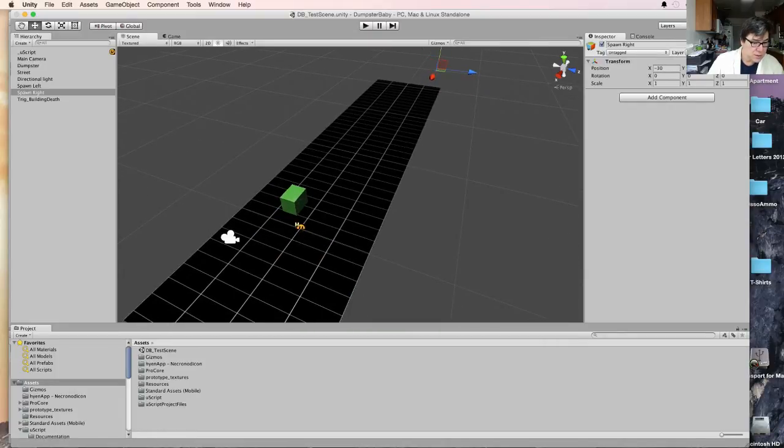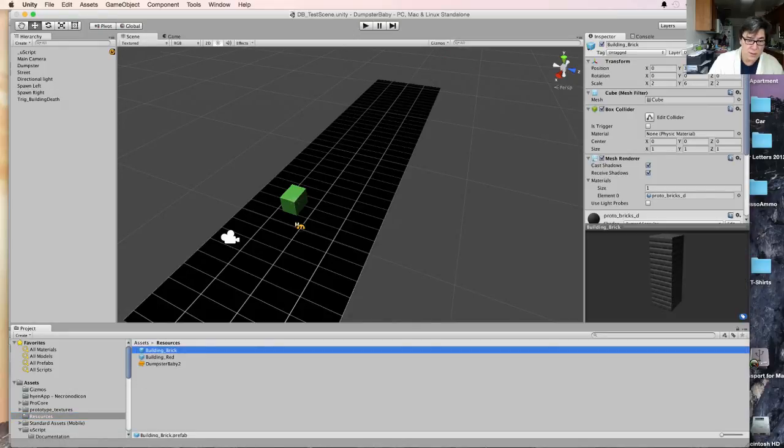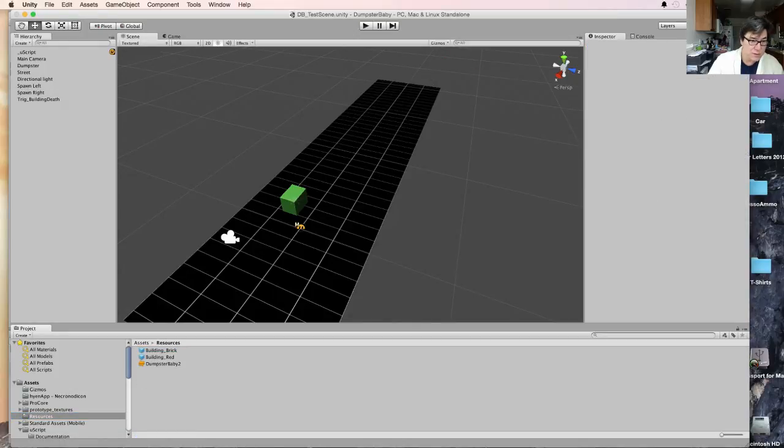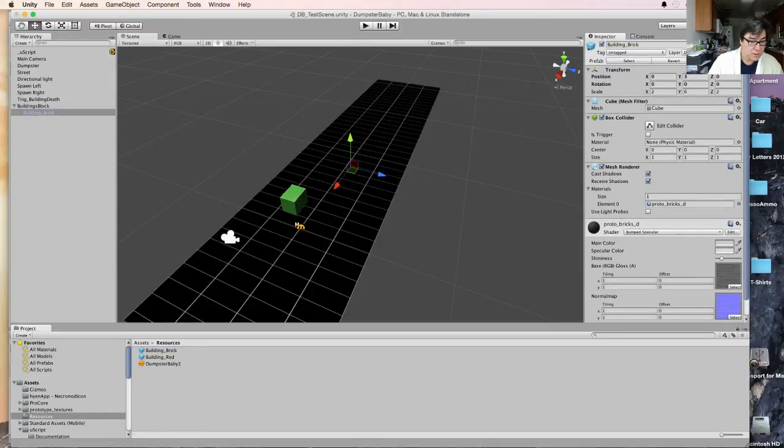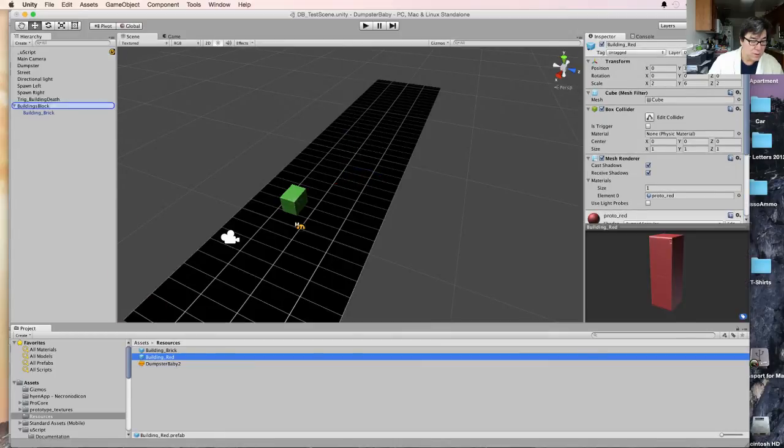We don't necessarily want to just spawn one building. Let's create a new prefab that's essentially — create empty — a 'Buildings Block'. Let's take a brick one and put it on there. Let's take a red one and put it on there.